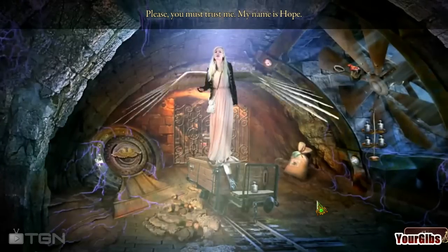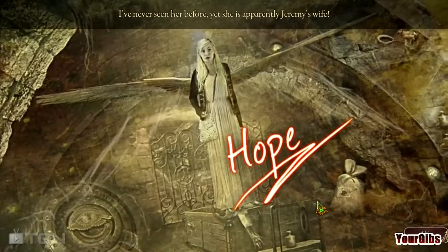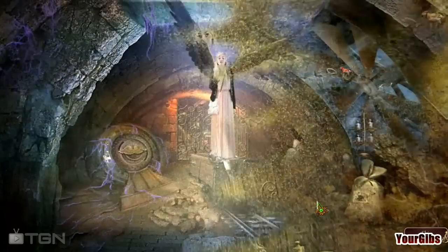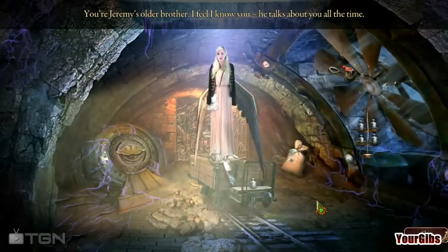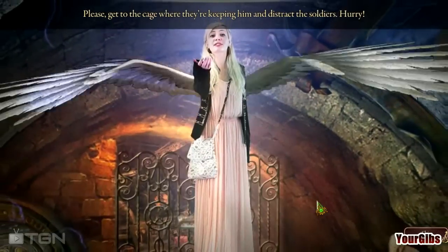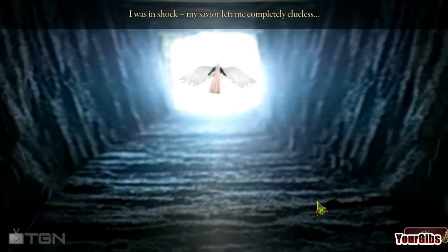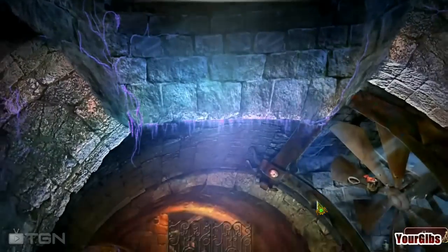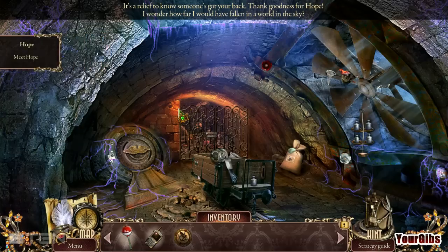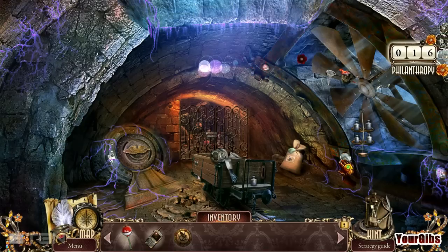Please, you must trust me. My name is Hope. Of course your name is Hope. I've never seen her before, yet she's apparently Jeremy's wife. Really? I guess he thought a winged wife would unnerve me — just a little. You're Jeremy's older brother. I feel I know you. He talks about you all the time. Please, get to the cage where we keep him and distract the soldiers. Hurry! I was in shock — my savior left me completely clueless. That wasn't a very nice greeting at all. We met Hope. It's a relief to know someone's got your back. Thank goodness for Hope. I wonder how far I would have fallen in a world in the sky — all the way to the ground, I'm guessing.